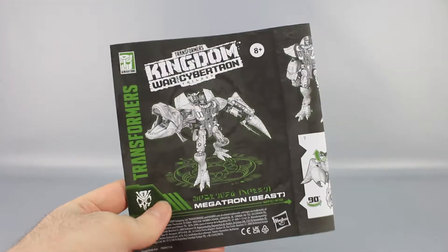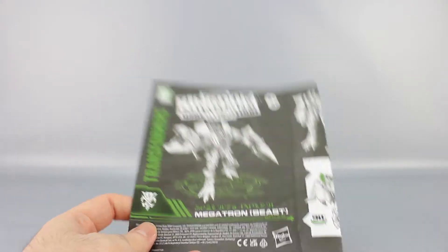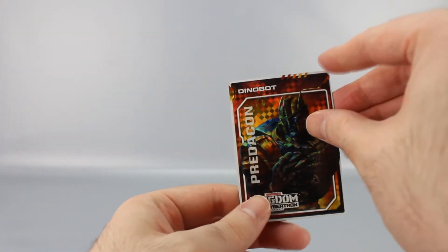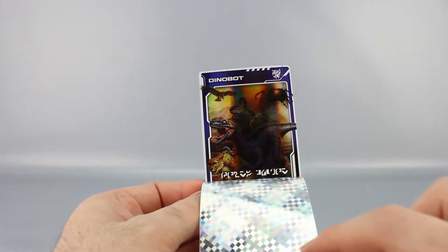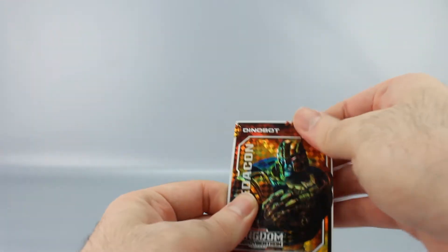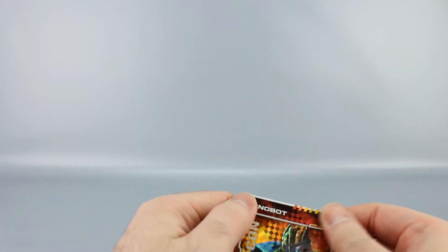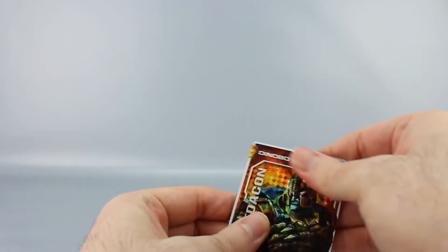He comes with instructions — all things considered they're decent, though a couple steps are a little annoying. There's also a character card, which is Dinobot again — I keep getting Dinobot cards. Peel it away and it shows Dinobot becoming a Maximal, a good guy, because it's honor. And of course, there's the holographic sticker.